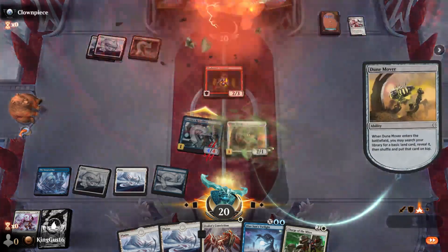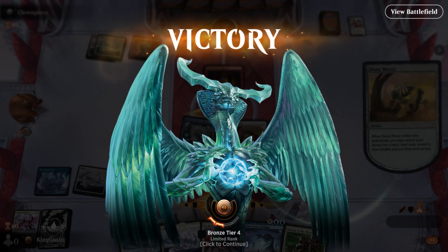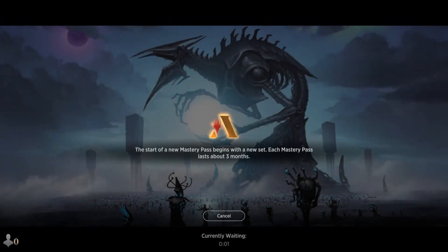Hey, our Dune Mover came back! Oh my god - we did it! Because he gave us our Dune Mover back and he was upset. He really wanted that Dune Mover. We're not zero and three cause someone rage quit! Wow, let's go again. It was a two-minute match. Hey, we didn't fail completely - not due to our own merit, but due to somebody's anger issues.